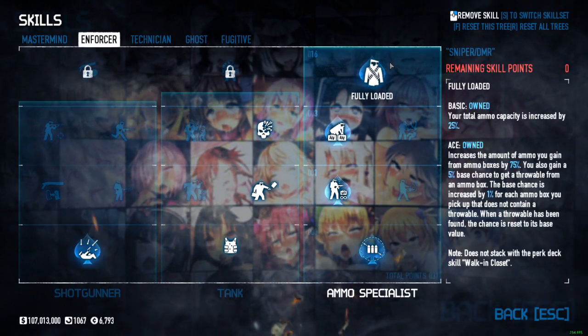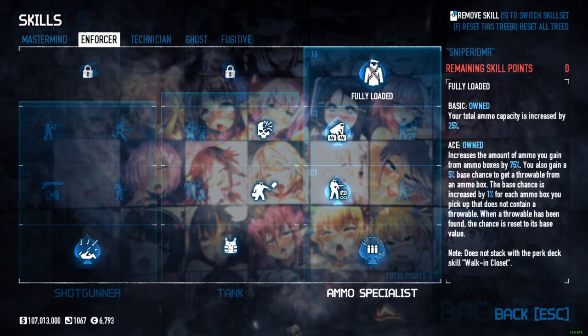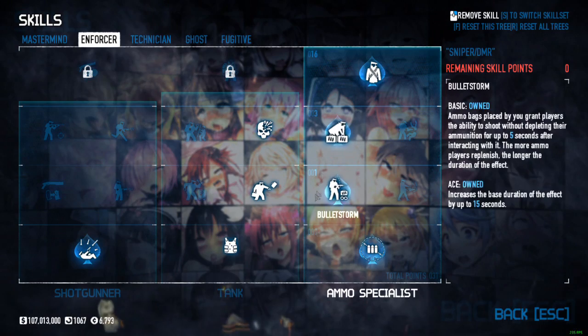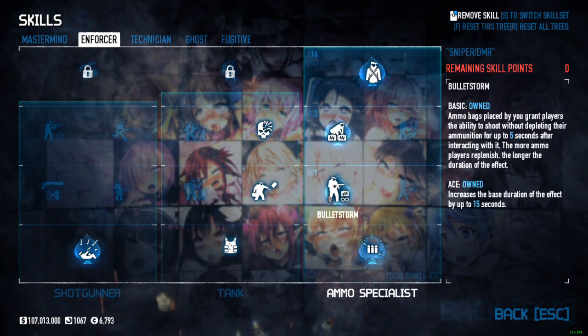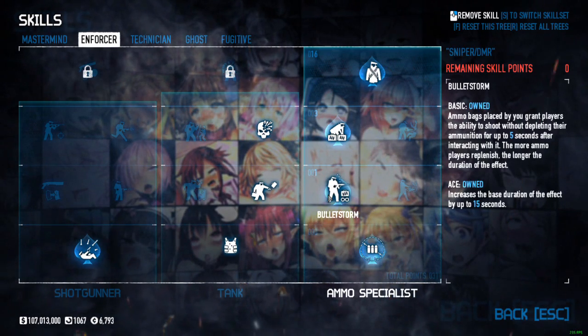The way we're running it is with ammo. We have scavenger, bullet storm, extra lead, and fully loaded all aced, because I like bringing ammo. And if you pick up some ammo for bullet storm, that's pretty great.